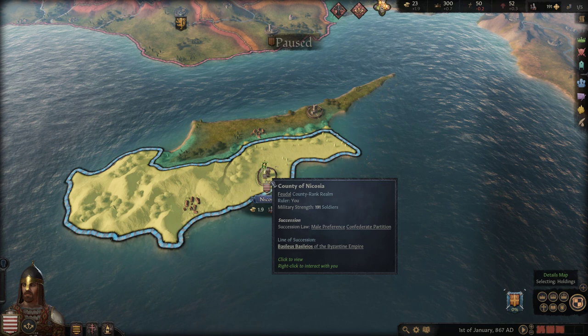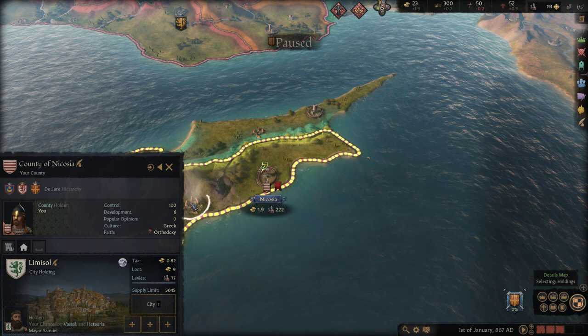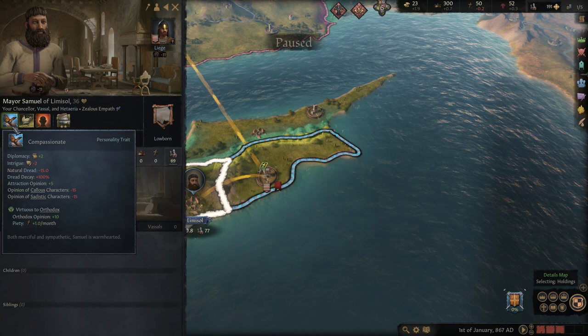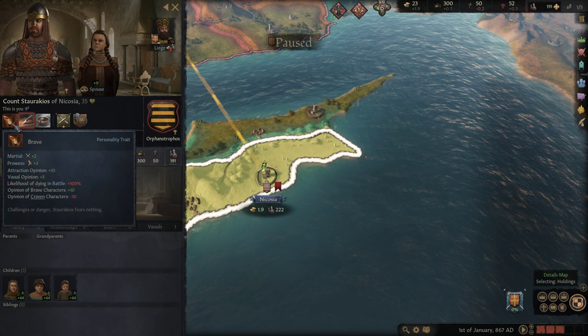One of the big changes in CK3 is that you can now see the baronies or sub-holdings on the map. This is our main holding, the barony of Nicosia, but there's also the city of Limassol which is held by Mayor Samuel. He has nine gold, he's compassionate, craven, and zealous - interesting, this could potentially become a problem.